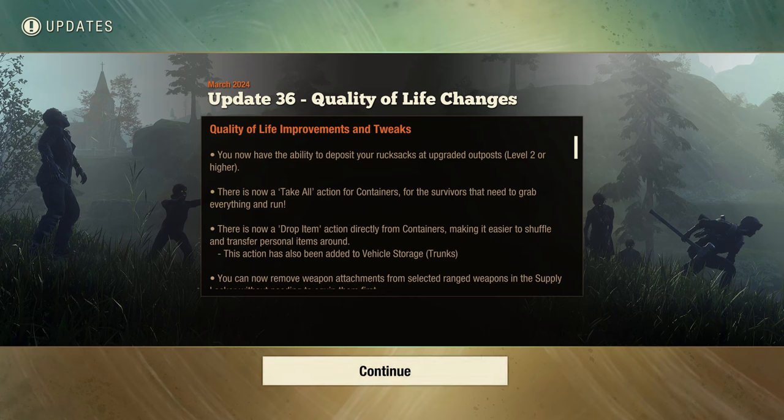You now have the ability to drop your rucksack at an upgrade outpost level two or higher. Thank you — big round of applause to Undead Labs and the dev team! I was literally mad that I had to keep driving all the way to my base to drop a rucksack. That is ridiculous.